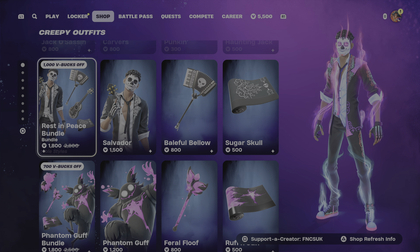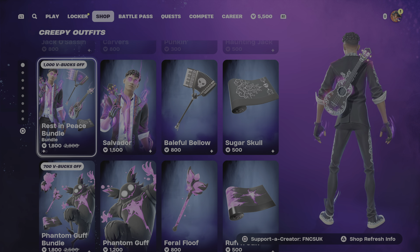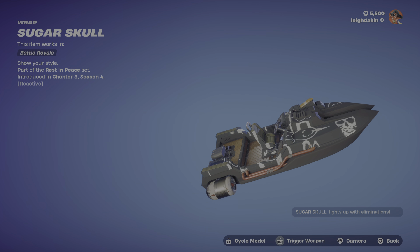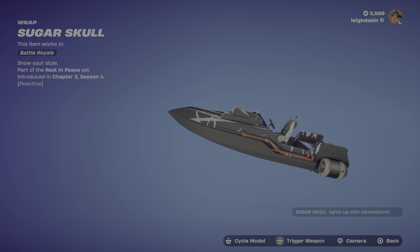We've got the Resting Two-Piece bundle, which is a very rare bundle — it's the Day of the Dead theme. There's the Sugar Skull skin and the Sugar Skull wrap for 500. If you need a black and white wrap, here we go — we've got the boat and it's reactive.